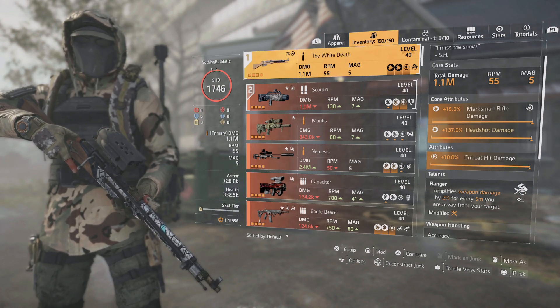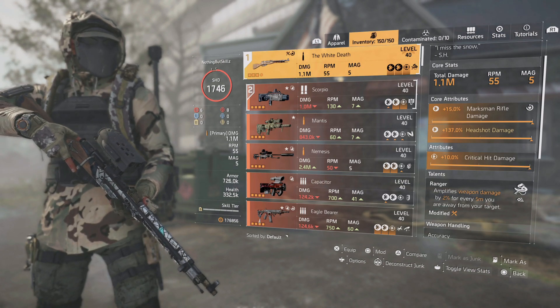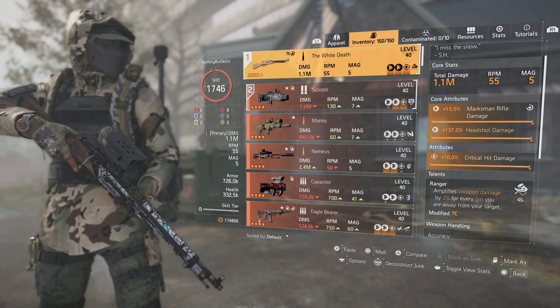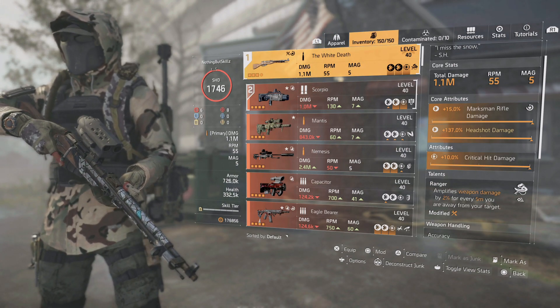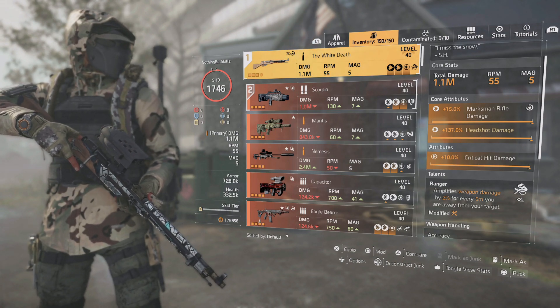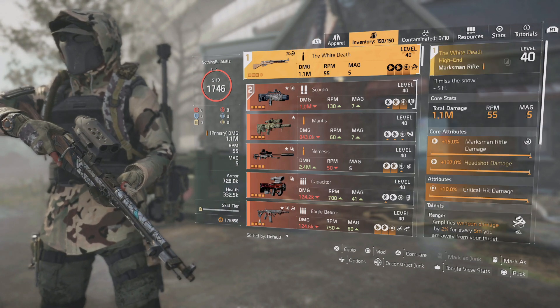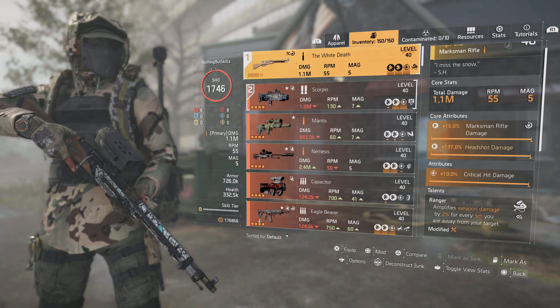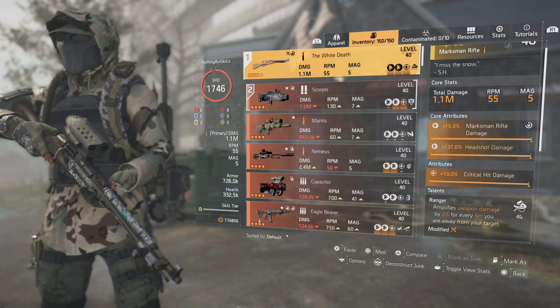If you're not hitting a lot of crits, 10% damage to targets out of cover is probably better. This has Ranger on it, which amplifies weapon damage by 2% for every 5 meters you are from your target — the further away you are, the harder you hit. Ranger is typically what you see on sniper builds, and the White Death is probably one of the harder-hitting snipers in the game.